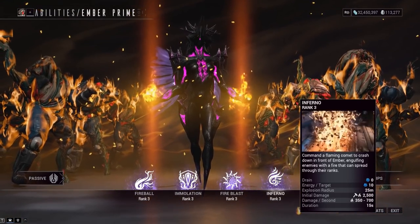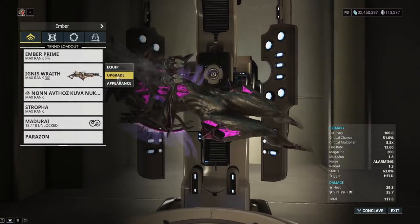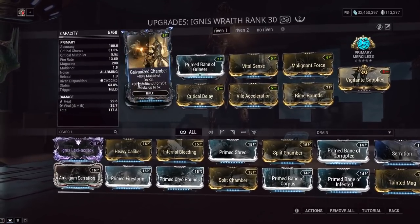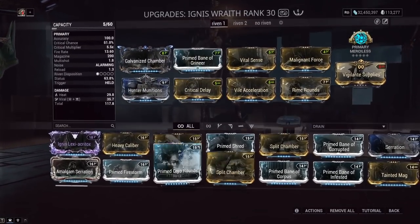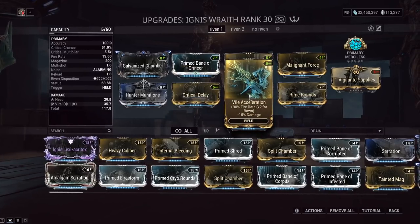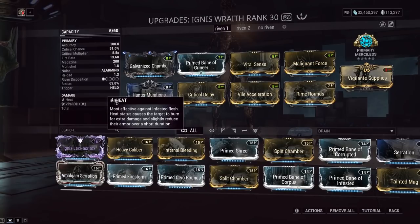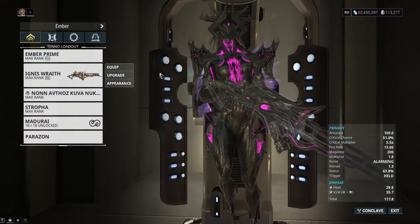Inferno has a soft line-of-sight check, so stacking power strength gets you a good chunk of extra damage. For the Ignis Wraith — since this is a double video — we've got the viral hunter munitions build and a corrosive build, though galvanized mods don't feel worth it on this weapon. We've got Galvanized Chamber, Prime Bane for Grineer, making heat and viral or heat and slash procs deal more damage. Critical Delay reduces fire rate but gives extra crit chance; Vital Acceleration gives fire rate back. Primary Merciless gives 360% increased damage, and Vital Sense, Malignant Force, and Rime Rounds make it viral and heat — heat procs also remove enemy armor.